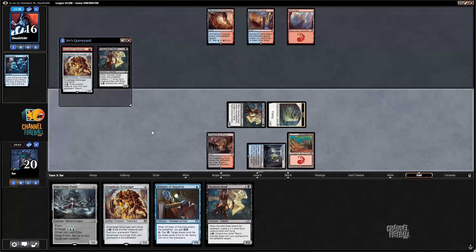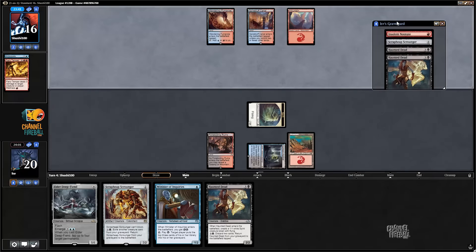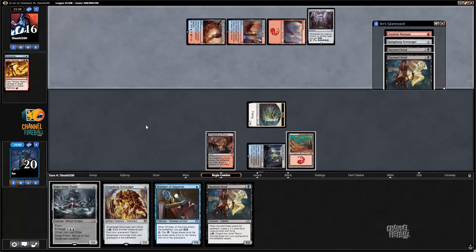This is part of the reason this deck is so good against control. Even without drawing Amalgam, if my opponent has removal it just isn't all that effective here. I think I'm probably just going to bring back Scrap Heap Scrounger next. Fiery Temper killing my Haunted Dead — not a big deal.